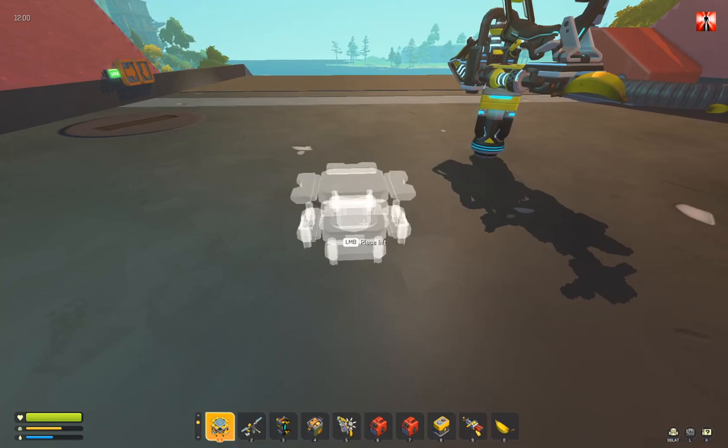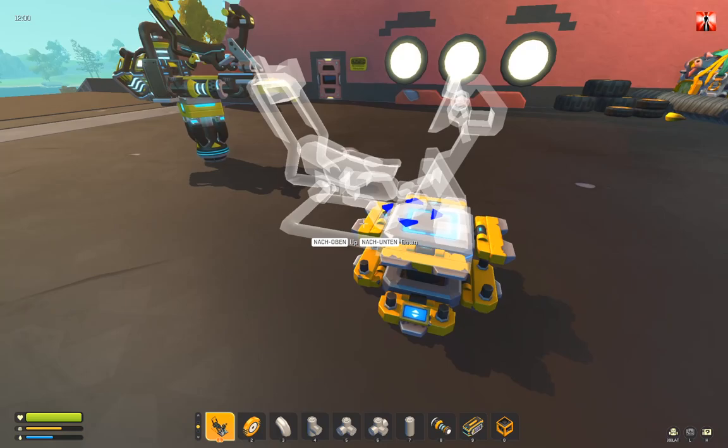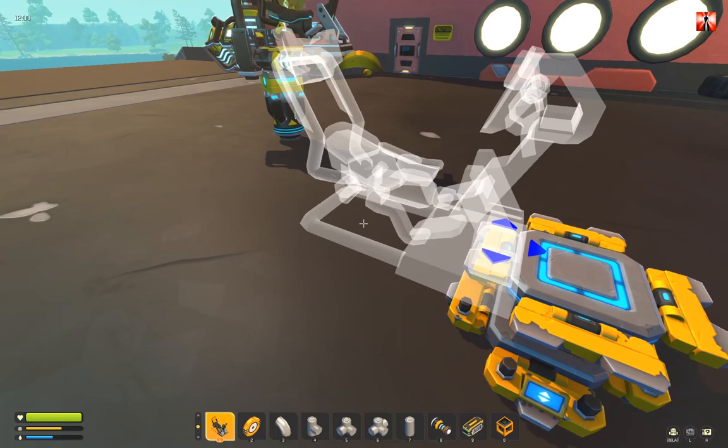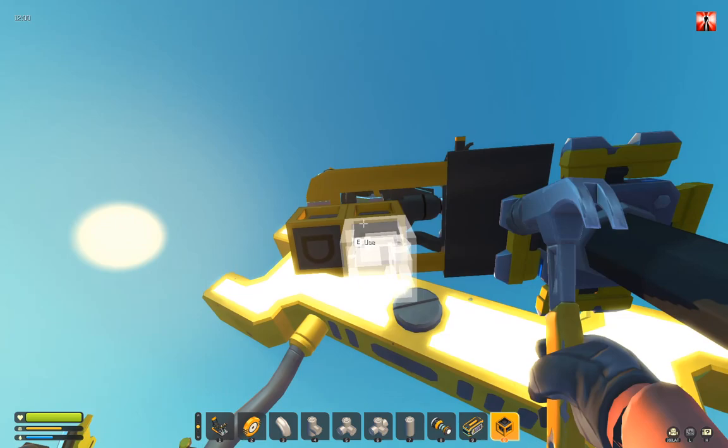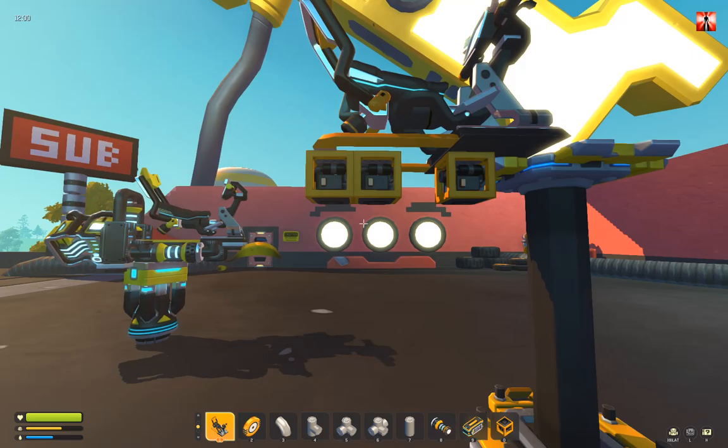First, place a lift, then the saddle on top. Point on the lift, hold the mouse button, and drag it to the side so we have access to the back side. Drive the lift up and take the logic gates — one here, one here, leave one free, and one here.